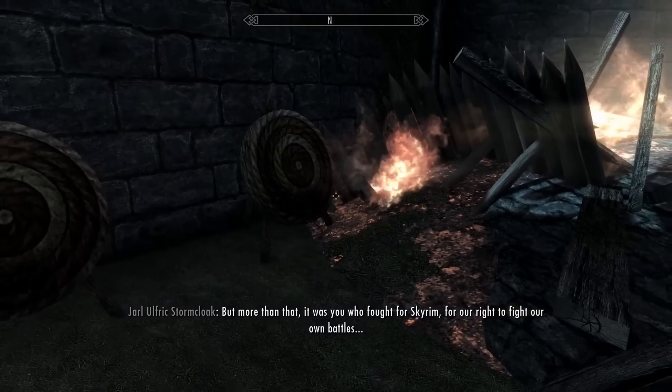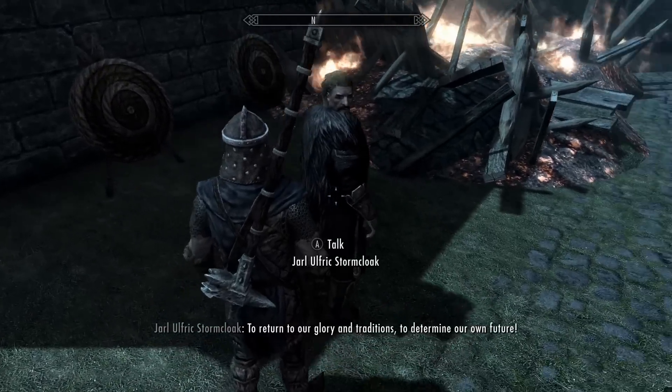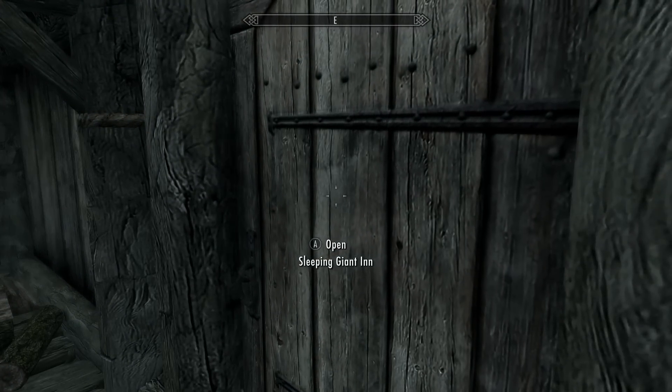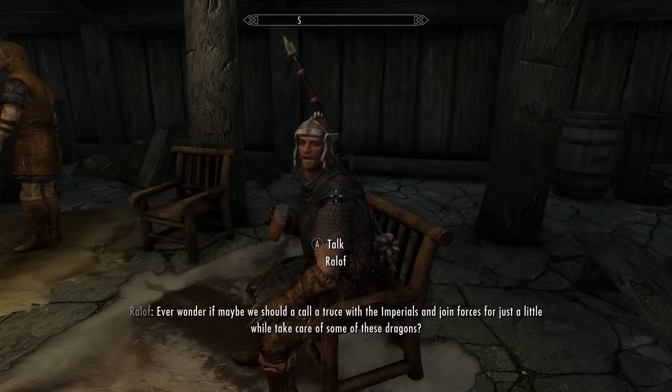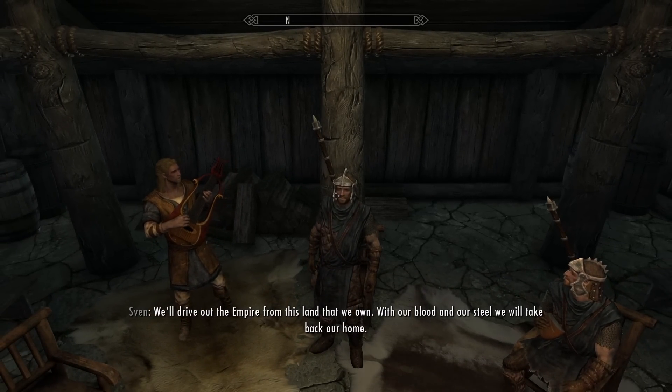Ulfric pretends to let the people decide who will be in charge, even though it's going to be him. We decide not to stay for the speech and we make our way back home to Riverwood. We check up on Ralof the original to make sure he got what he always wanted — and he did. He's in the tavern drinking mead with the juniper berries in it. His life is complete.